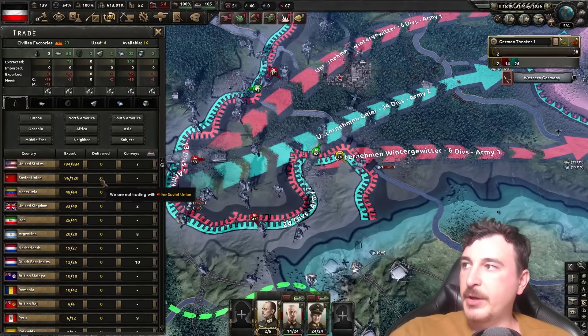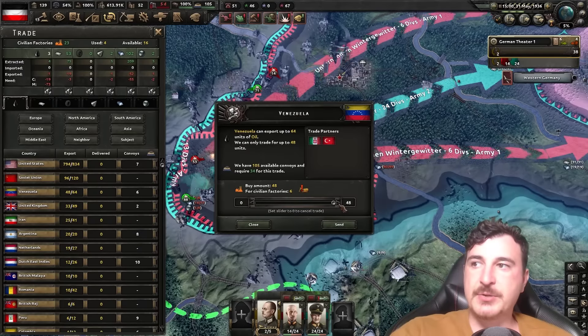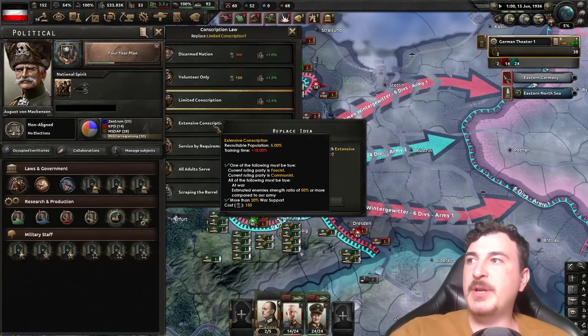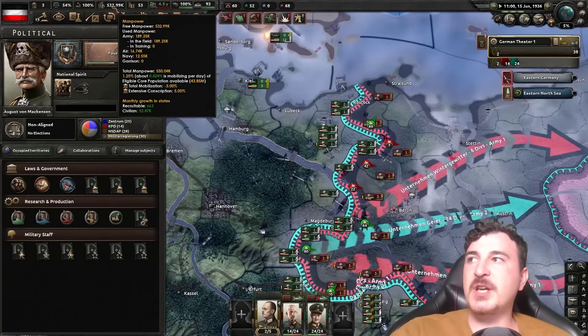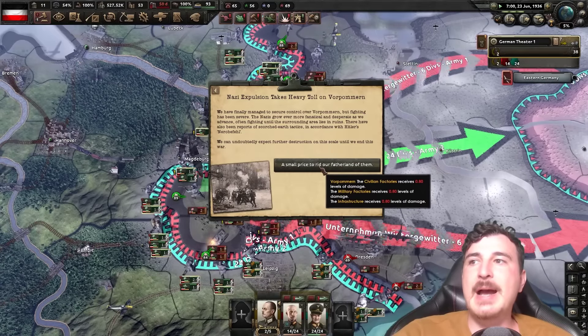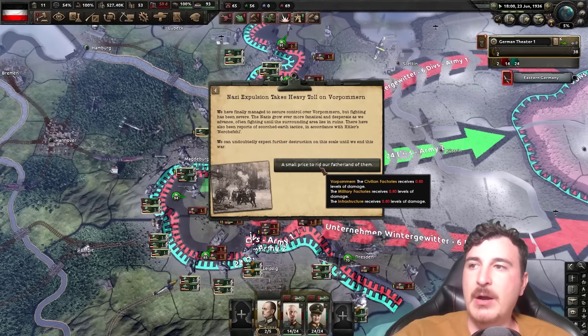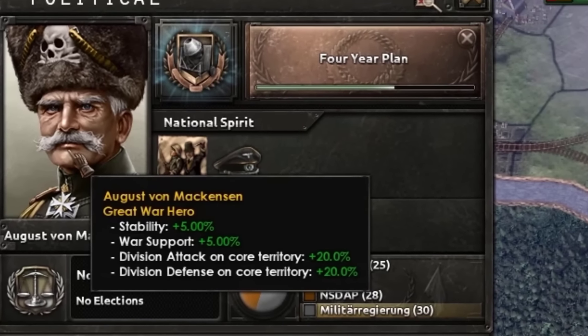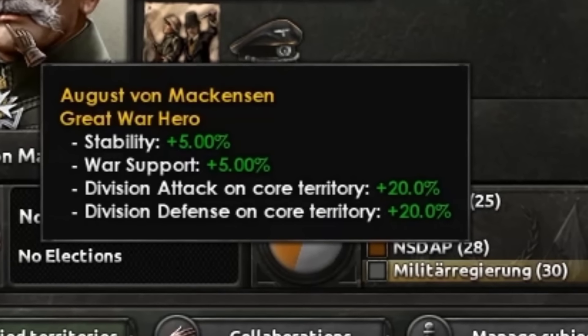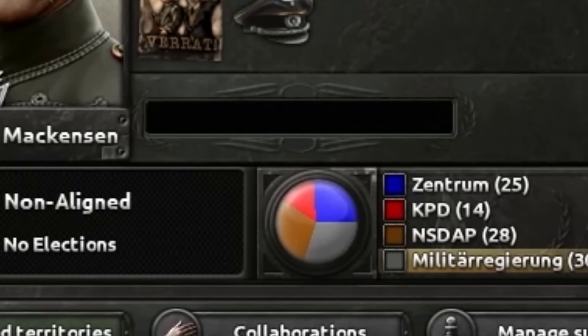Looks like we need a little bit of oil so I'm going to get some from Venezuela — two factories should be enough for now. About time we got 150 PP; now we can do extensive conscription so instead of losing mobilization per day we're now gaining mobilization. The division attack and defense on core territory plus 20% that August von Mackensen has is absolutely massive.